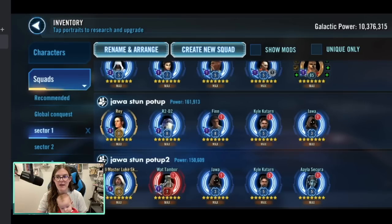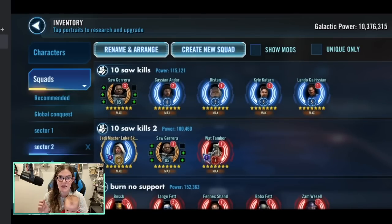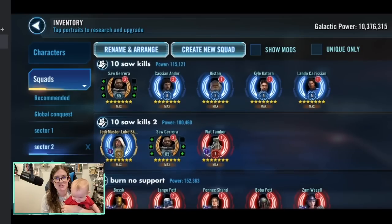Let's look at Sector 2. We need to defeat 10 enemies with Saw Guerrera — I love that it's only 10 enemies, that's come down. You can go in with your full Rebel Fighter team, but I'm probably going to use Jedi Master Luke with Wat to force the taunt. I'll take two Jedis to fill the remaining spots so we can take turns calling Saw with the leadership ability and getting kills off with him. We only have to do it 10 times, which is really refreshing.